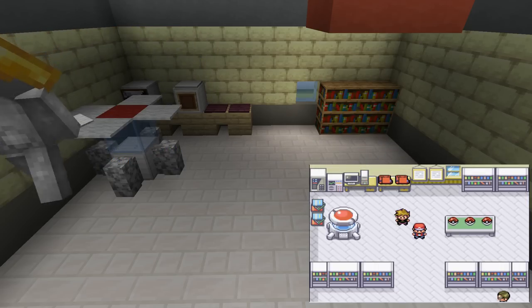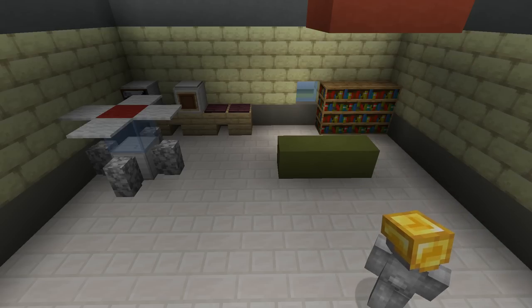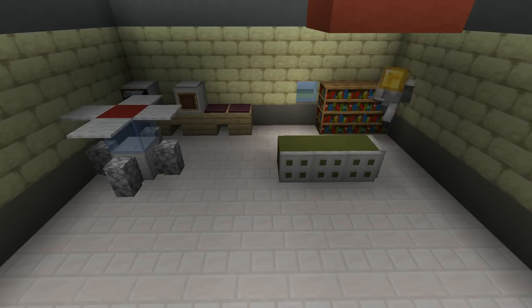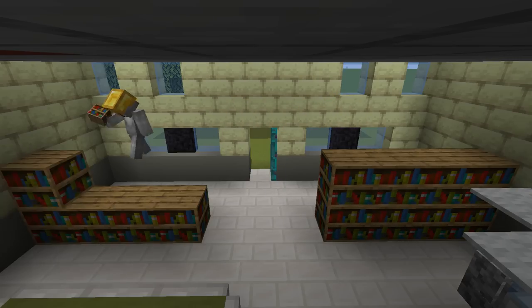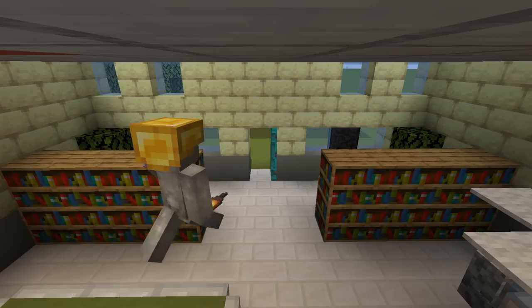There are also two stacks of books next to this, but I don't actually have room to place them. On the right side of the room, we have a table that has three Pokeballs on it — I think you guys know what is in those. I did my best with the table and the Pokeballs: the table is a green top with white legs, and the Pokeballs — there's not really an item which emulates them, so we're just going for the crimson button. In the front of the lab, we have two large bookshelves with a potted plant in the two corners as well.